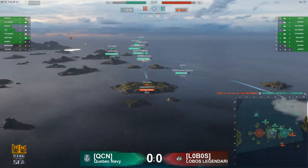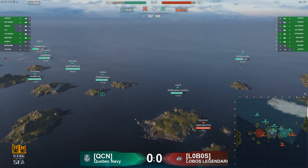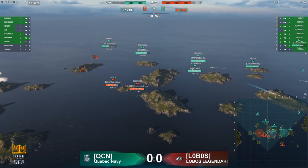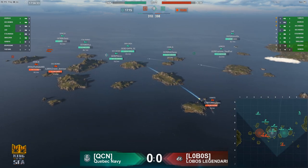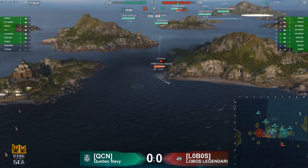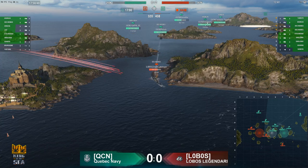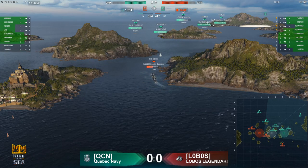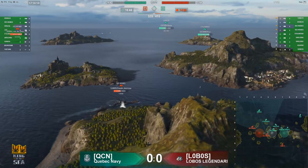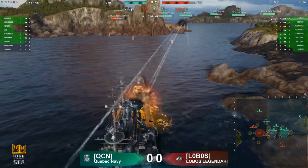Very early on, QCN has lost two ships on their A flank, forcing them into a position where they'll get pushed off very easily. The Bowen, Stalingrad, and Venezia are going to be in a lot of trouble as the Kremlin manages to cap A. QCN is starting to move their DM into the B cap, getting a little desperate. The Des Moines is not angled enough — already lost half his health — shot by the Venezia, down to just 20k, 30k health gone just like that. He's forced at this point to move into the B cap or the Venezia will keep working him down.